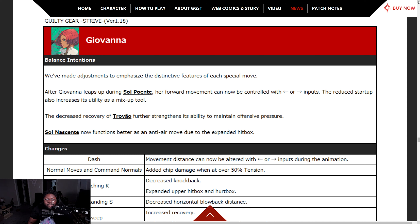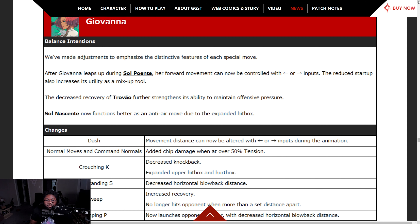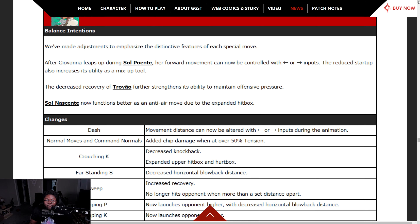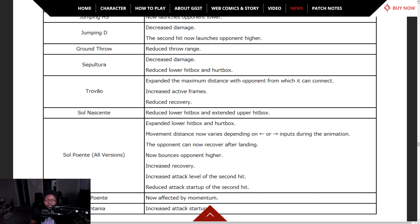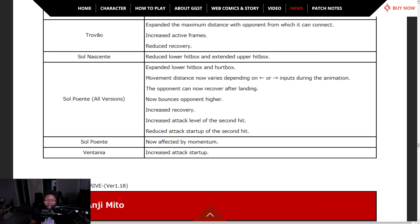Giovanna — adjustments feature each special move. After Giovanna leaps up during Sol Pointe, her forward momentum cannot be controlled, so she can go either more forward or stay almost in the same spot. Decreased recovery of the Trovão further strengthens the ability to maintain offensive pressure. Sepultura now functions better as an anti-air move due to the expanded hitbox. Sol Nascente — decreased damage, reduced lower hitbox, extended upper hitbox.